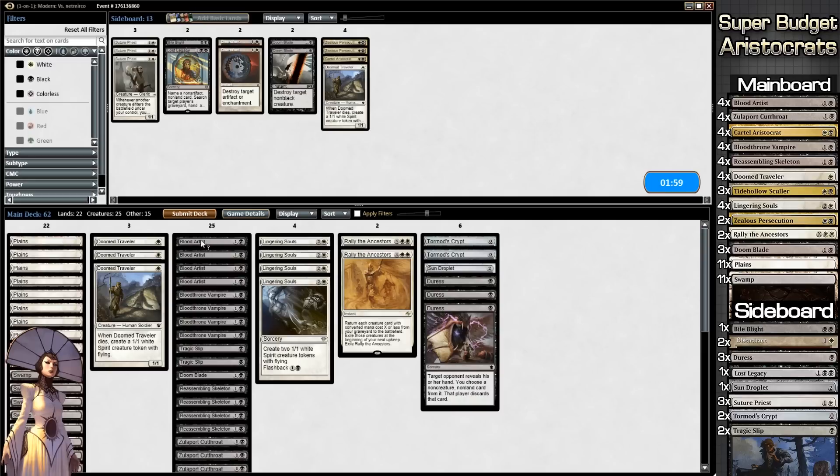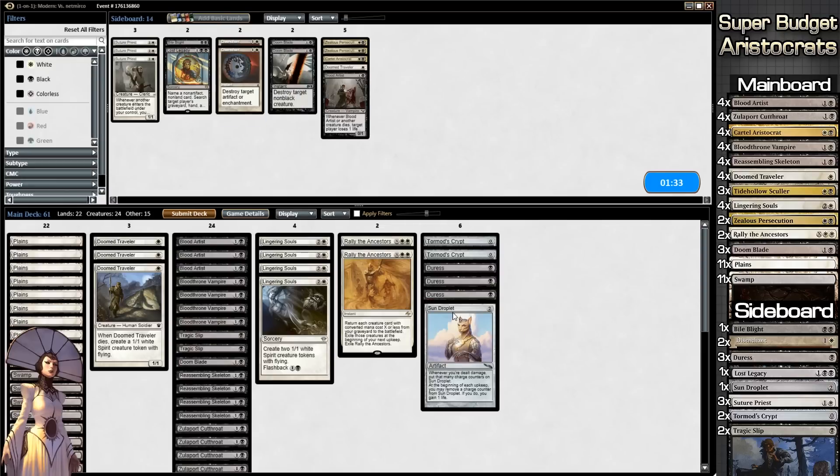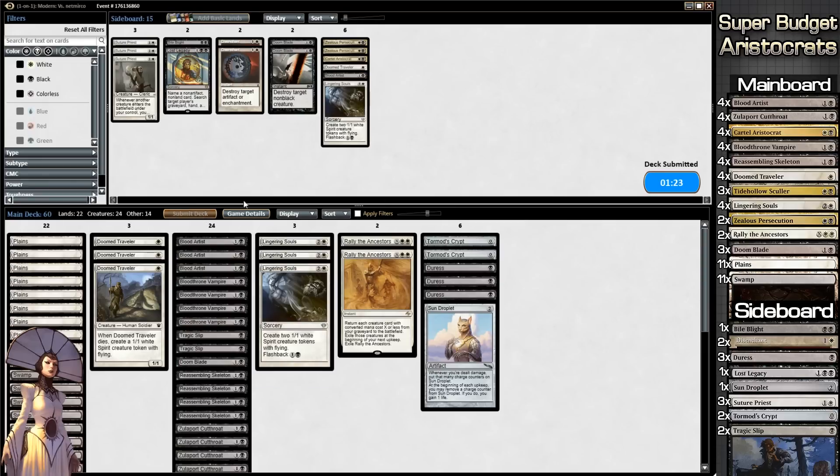One Aristocrat can come out, one Doom Traveler can come out, we pull a single Blood Artist since we need to prolong the game. Actually, do I want Sun Droplet? Wait — we are playing against Grixis Control, which means he has Bolts and other damage, so Sun Droplet will hopefully prolong us since he's not winning on aggro. And Lingering Souls can come out. That's what we're running back — fingers crossed this works out better.